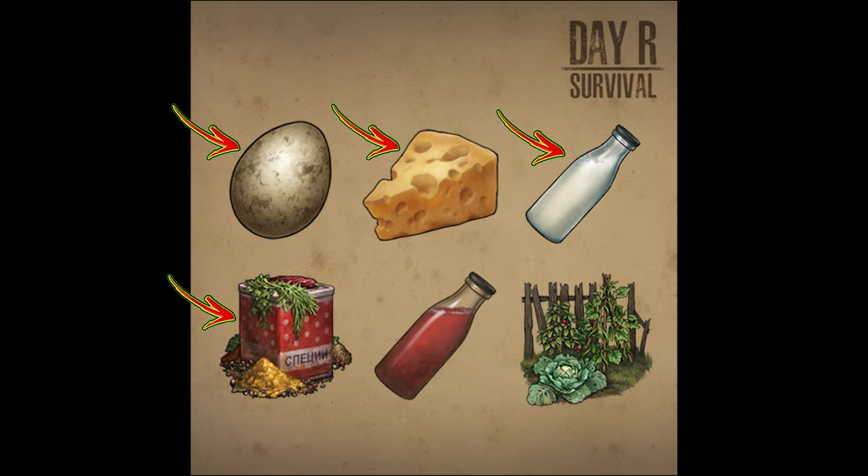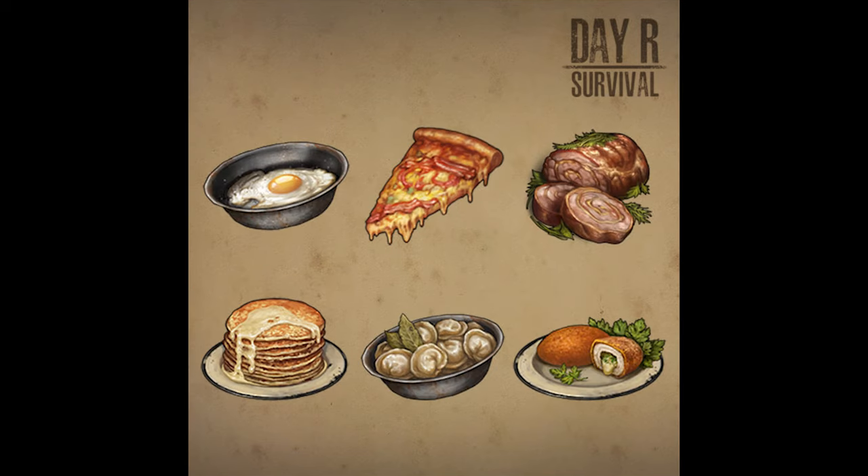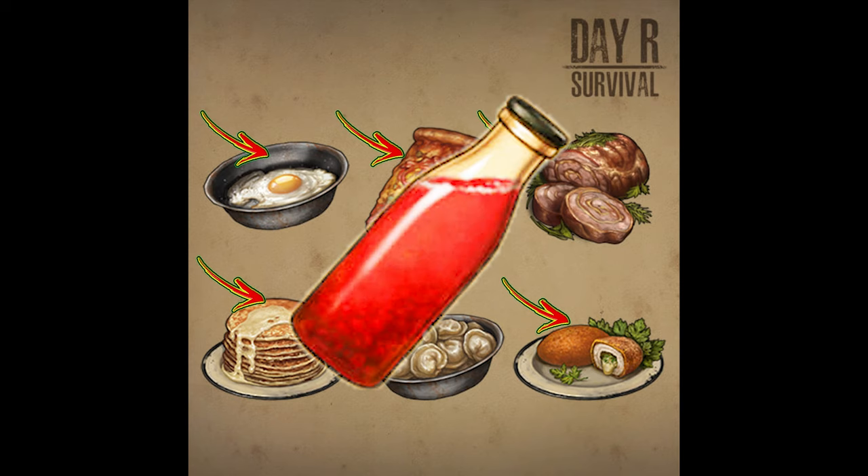Whenever you search a house in the city, there'll be a random event where sometimes you'll find a vegetable garden with potatoes or vegetables to gather — it helps in the early to mid game when you don't have a greenhouse. We're going to be having new dishes as well: fried eggs, pizza, meatloaf, pancakes, and my favorite — dumplings. Also chicken Kiev, cutlet, and compote.